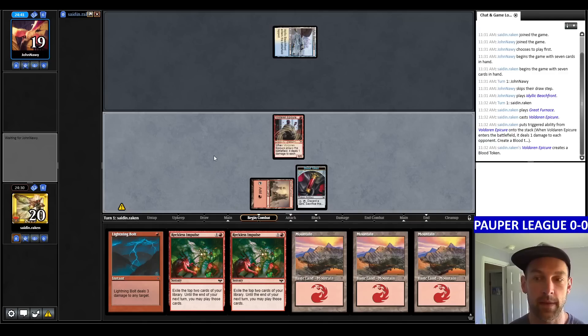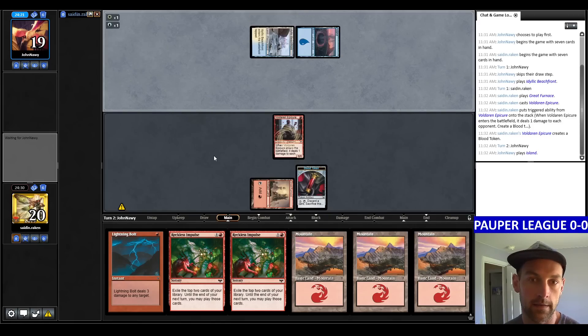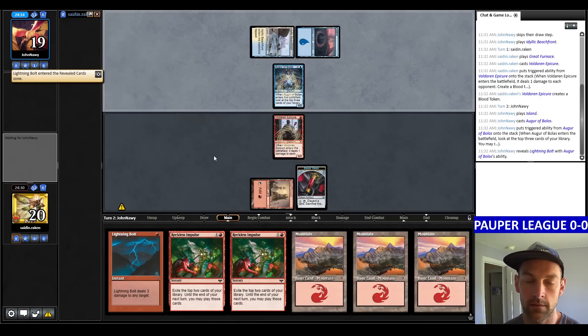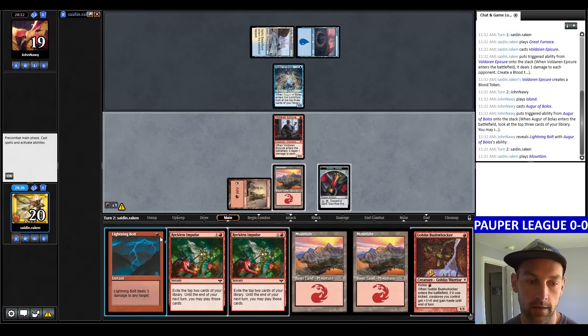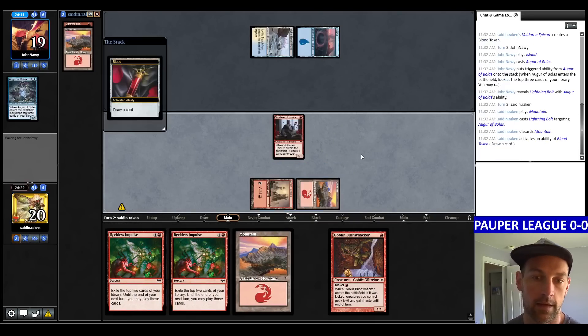The Epicure deals one damage when it enters the battlefield, giving us a turn one threat. If they're copying my Familiars list, they wouldn't be playing Beachfront, so it's more likely they're on Cawgate. They play an Island into Augur of Bolas — so this could be Jeskai Ephemerate. They reveal a Lightning Bolt.